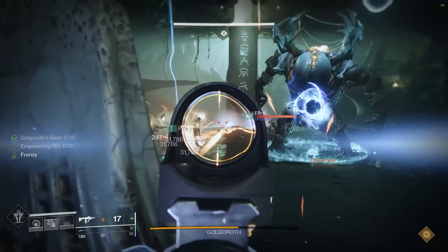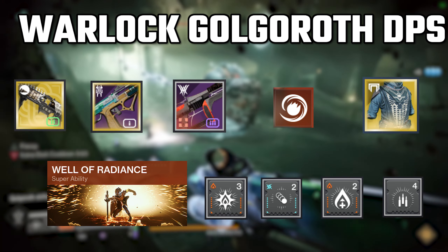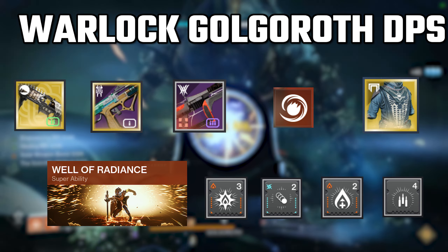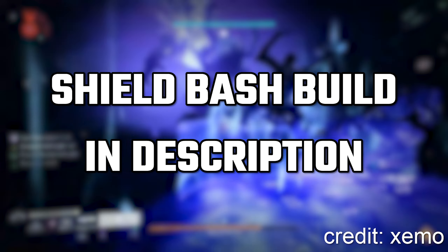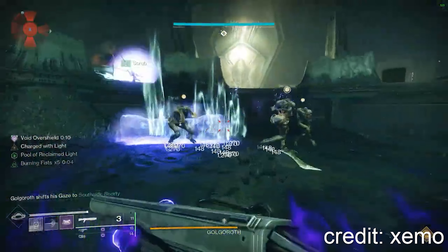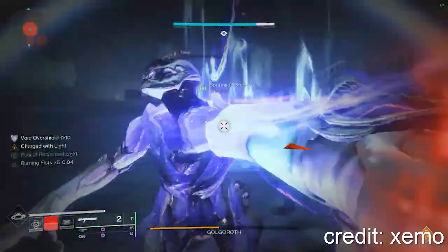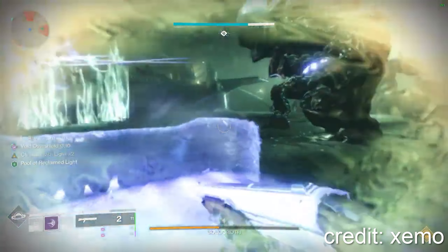This person should ideally be a titan or a warlock. If they are a warlock, they can use a linear fusion — ideally Cataclysmic — so that they can use Font of Might, then Witherhorde and Starfire nades for when they run out of ammo. I recommend running Explosive Wellmaker or Elemental Ordnance along with Seeking Wells, Well of Life, and Font of Might. If this person is a titan, they can use the Worm God's 1-2 Punch Shield Bash build to do crazy damage. Background footage shows a clip from Zemo doing this strategy and actually soloing the DPS and killing Golgoroth in one phase — Zemo's full video will be in the description. You don't need to kill him in one phase, but as long as you can get 3, 4, or even 5 shield lashes in a phase, you'll be golden.